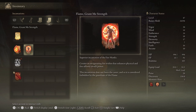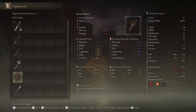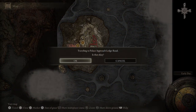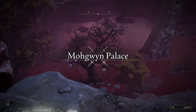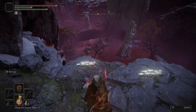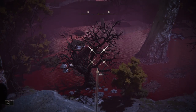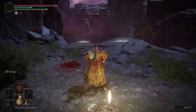We have Bloodflame Blade as a buff and Flame Grant Me Strength. I'm going to equip the bow and show you that you also have access to the bird farm. I don't personally use this, but here's a quick rundown: shoot the bird, and as the bird falls off the ledge, rest at the site of grace and rinse and repeat. If you have the Gold Scarab and/or a Gold Pickled Fowl Foot, you can use both to get over 50% extra runes.